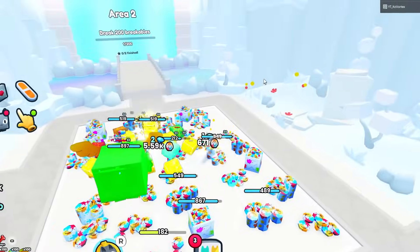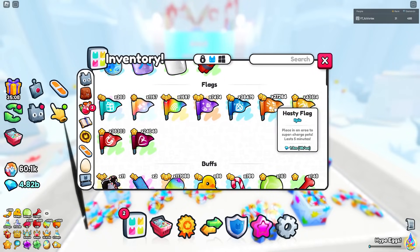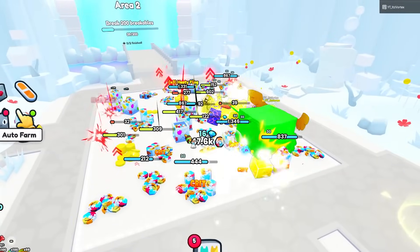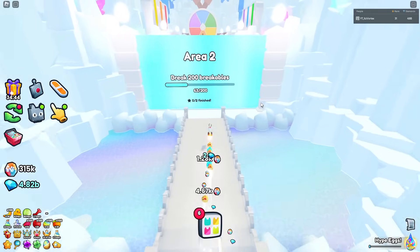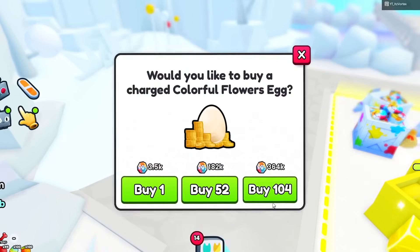Here we are. We have to break 200 breakables to unlock the first area. This may take a little bit. I also thought we'd have to select a team color, but I haven't gotten that prompt — maybe we have to get further in the areas. The second quest is to hatch 200 eggs, which is pretty easy. There we go — we can move on to area two.